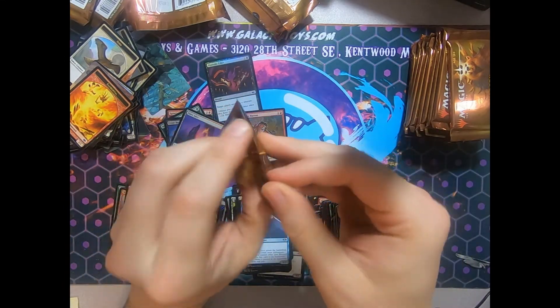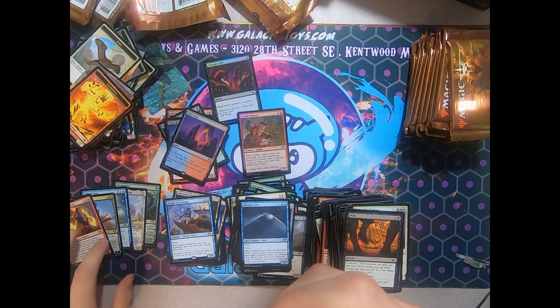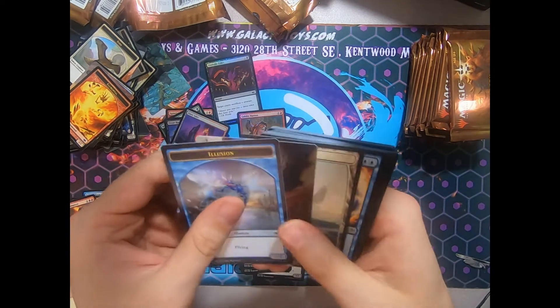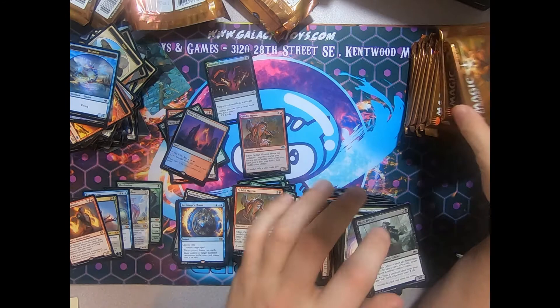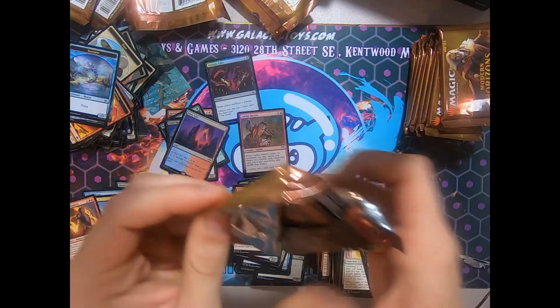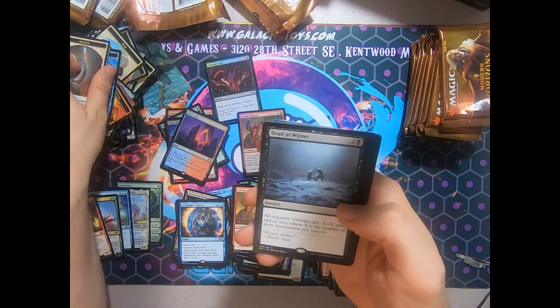Gotta get some composure here. One more mythic — make good on us. We're already at a five mythic box. I'd be surprised to see another one, but you know I want to. Hey, Goblin Matron — that card's sweet. Excellent uncommon. Completely made Goblins a viable archetype, especially with the guy from M20 as well. And a Dead of Winter. Yikes.